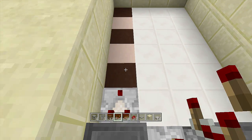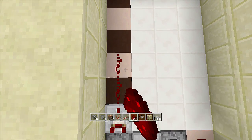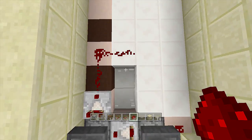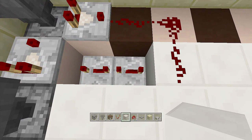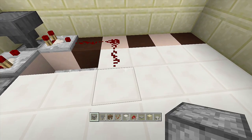Place another hopper right above this dropper, then coming out of this hopper place another comparator going towards the front hand side. Take out your redstone dust and place three pieces: one, two, and then one more to the right hand side — three. Then delete out these two blocks and coming out of this redstone dust going towards the comparator, place in two repeaters and put them both onto four ticks delay.